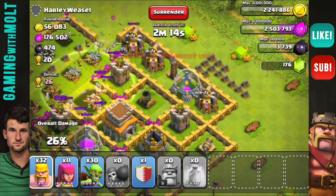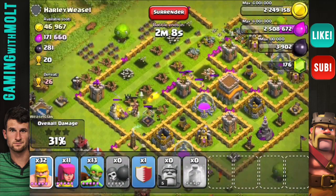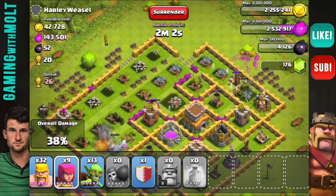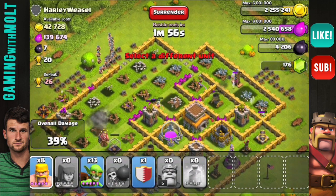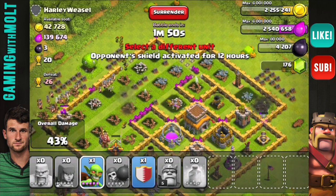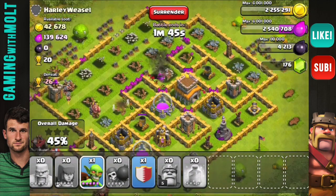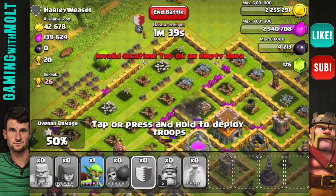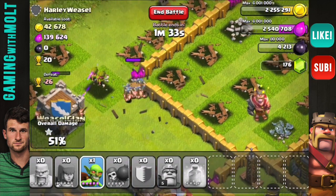We are doing good on the gold right now. I'm going to drop in some more goblins right here. It looks like a lot of the elixir is right there in the middle — I gotta get into that. So I'm dropping a whole bunch of barbarians. They are running in, we have no more heal spells. My goblins are right in here and about to get taken out. Let me check what I have in my clan castle — we got a dragon! That'll definitely help us out.